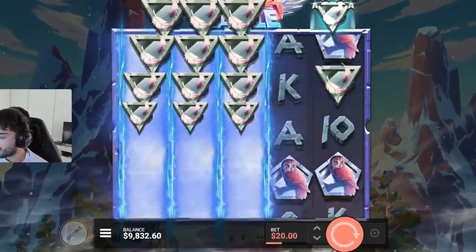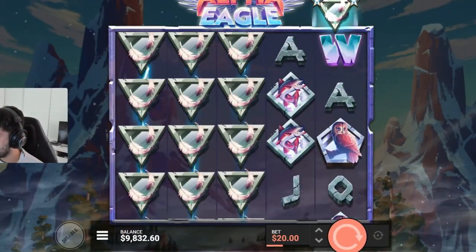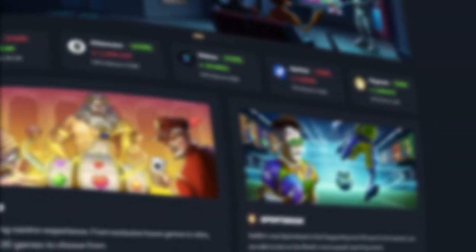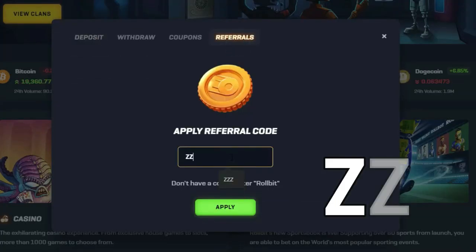Oh yo please full screen, oh my god please full screen. Remember you can support us by using code ZZZZ. If you forgot to do it when you sign up, you can go up to cashier, go to referrals, and type in ZZZZ.